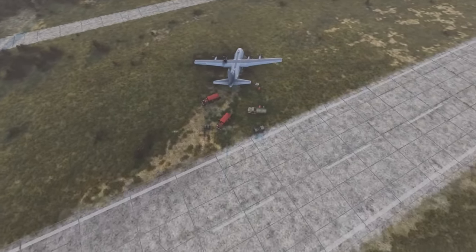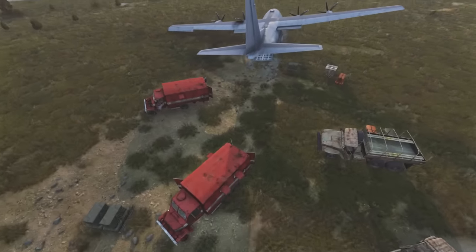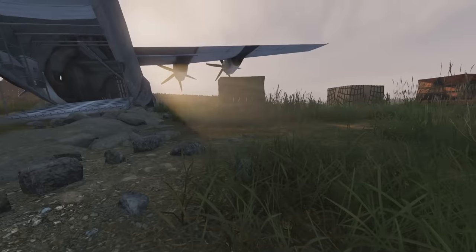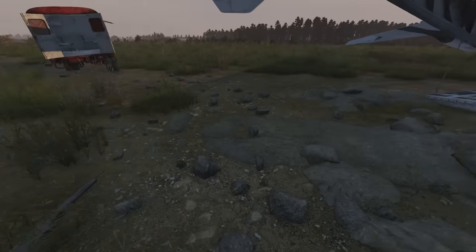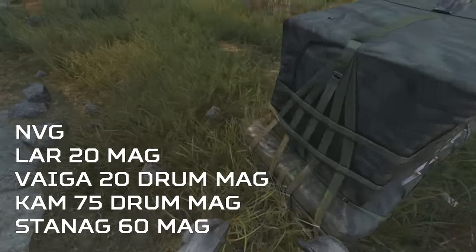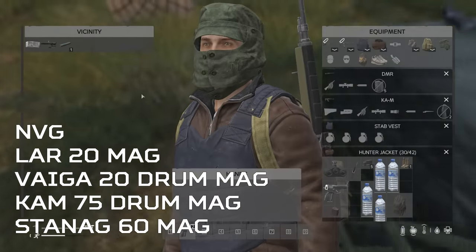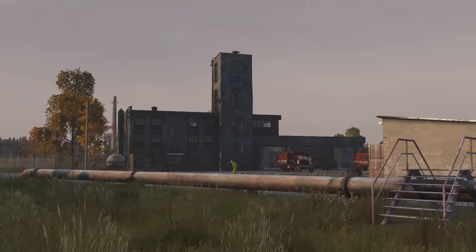All supply crates respawn and refresh their loot every 30 minutes if no players are within 1000 meters. The supply crates do move positions but for the most part they're going to spawn in the exact same area, making them one of the best places to loot on Chernarus, with night vision goggles and four magazines able to spawn there.